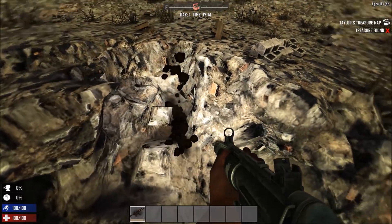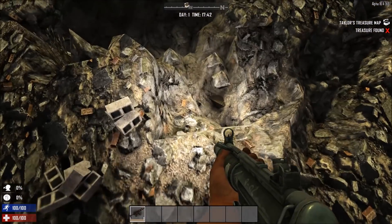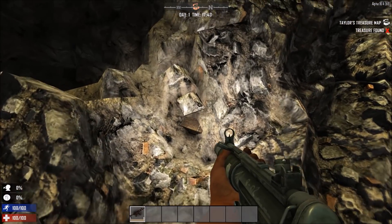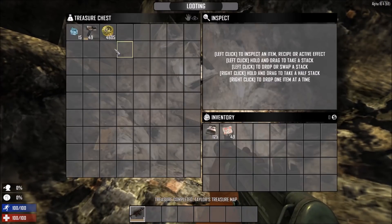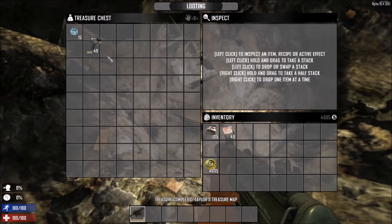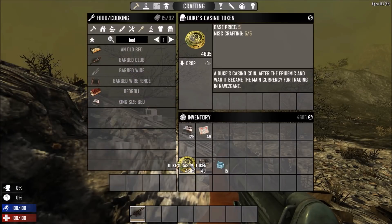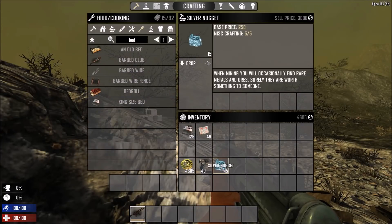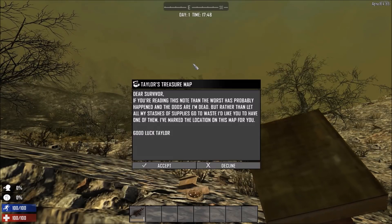Next up are the easiest ways to make some money. We are treasure hunting right now because it's one of the best ways to make money and have fun at the same time. This time 10 minutes of work earned me 10,000 coins, which is very nice. The problem with treasure hunting is that although the maps drop from every zombie, the drops are very inconsistent. But when you do get a map drop, you'll have a lot of cash just waiting for you to dig it up.